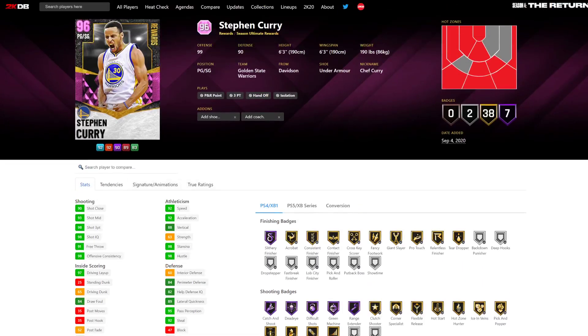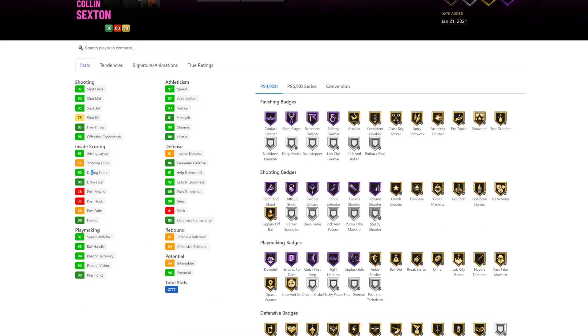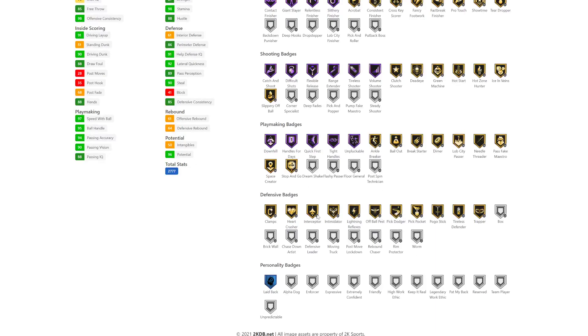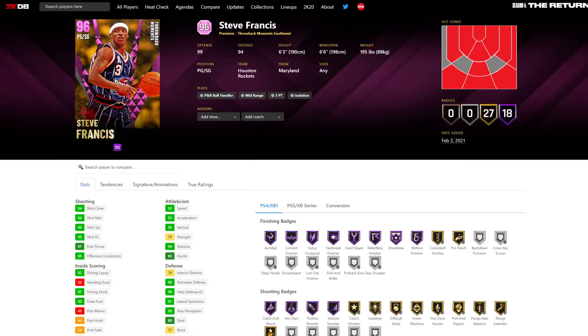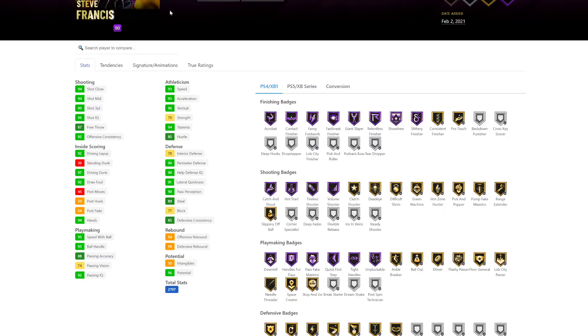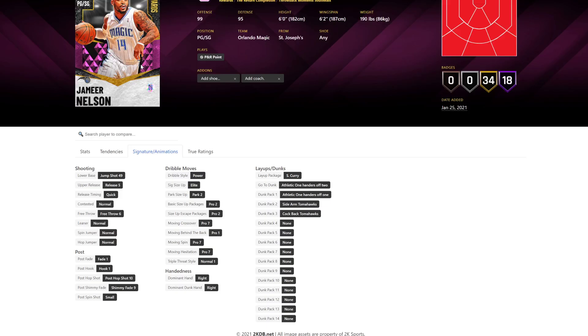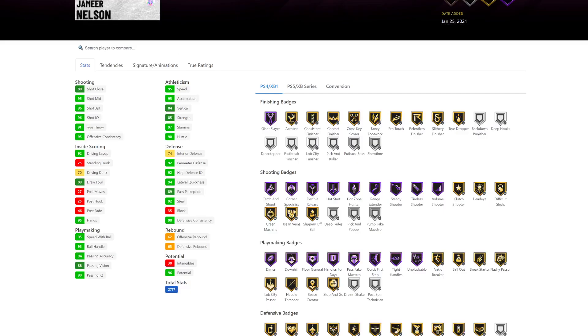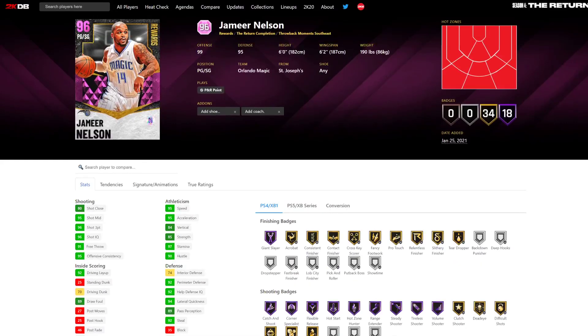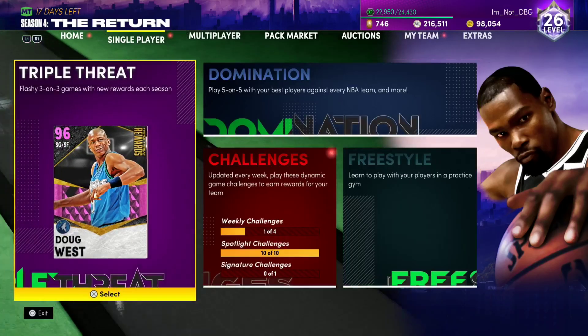Steph Curry is great more because he's Steph than anything else. Colin Sexton has a great 90 dunk rating, can Curry slide, has an equally good or better release, and Showtime Dunks - Sexton is a fantastic card. Steve Francis is like a slightly downgraded Sexton but a little bigger. Jameer Nelson has a quick release and people like him. Fred Van Vleet is in that type of conversation.